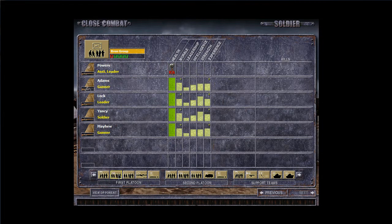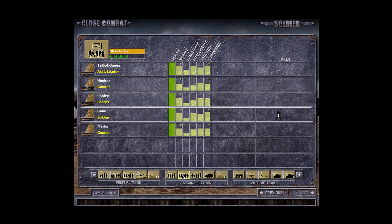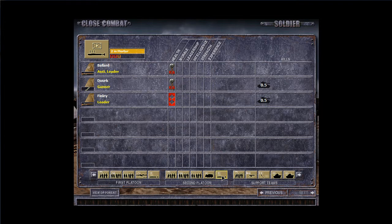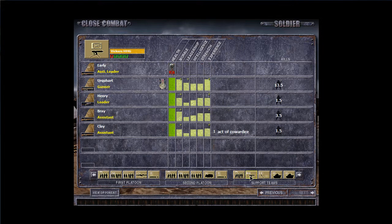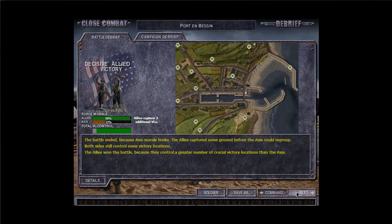Let's look at our casualties. Unfortunately, Powers got killed and Wright got killed — that's two. These guys did really well. These brave men took down the armor with one shot. Already got hit on the Vickers machine gun. The rest of them sustained very little damage. Good job.